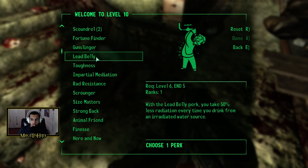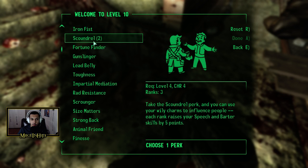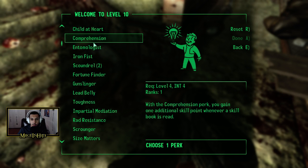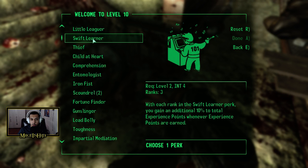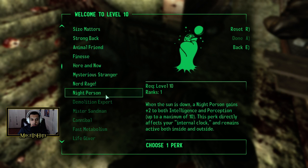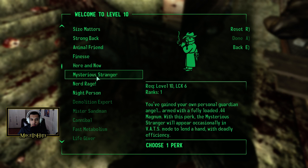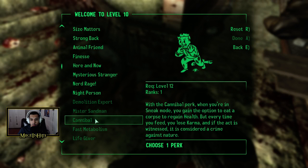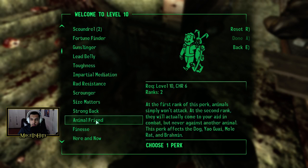We played Fallout 1 and 2 before this, so this is definitely a change of style for sure. What perk do I want to go with here? I'm thinking maybe Comprehension — I don't really want to get any of the others right now. So many perks, that's crazy.